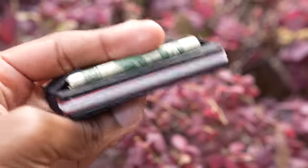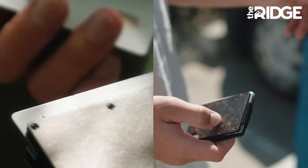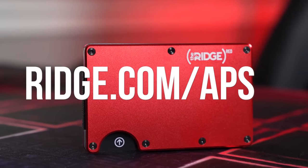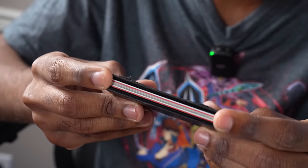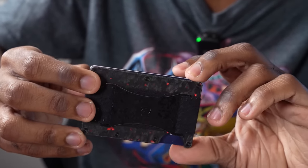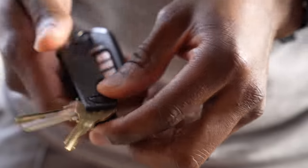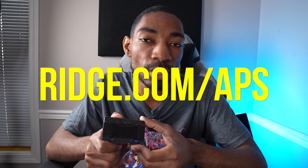This video is sponsored by Ridge Wallets. I've actually used a Ridge Wallet for a very long time — they're slim, they're sleek, there's lots of different designs. They're celebrating their 10-year anniversary. You can go to ridge.com/APS — the link is down in the description — and get up to 40% off all kinds of things. One of my favorite things about this wallet is just how small and sleek it is. You can hold up to 12 cards inside, and it even has a cash strap. Being RFID protected, they also have a lot of different other accessories like a key case to store all your keys. Head on over to ridge.com/APS for up to 40% off. Thanks again to them for sponsoring this video.